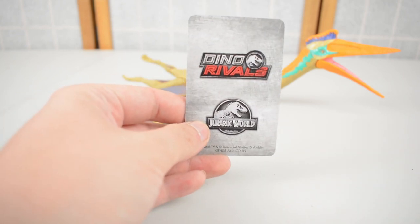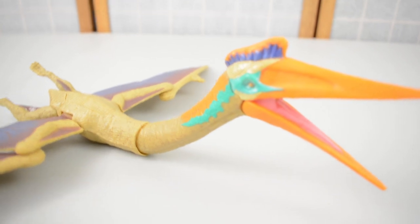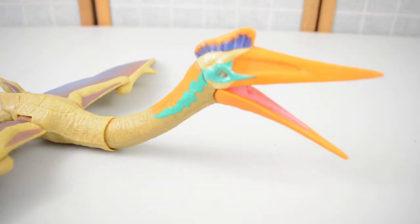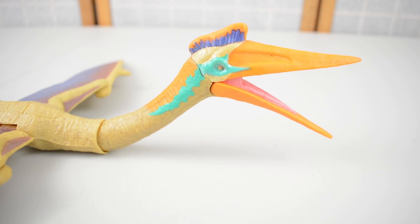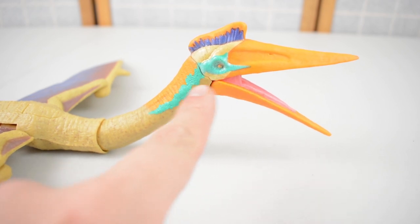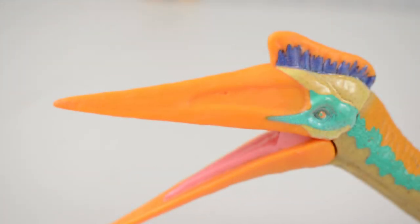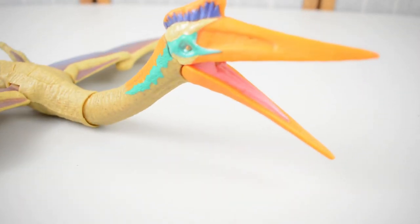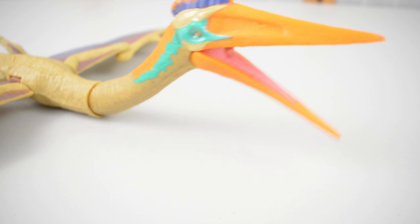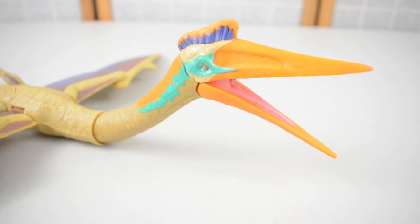This figure has got that lovely Dino Rivals logo on the back. Looking at the beak, you can see some astounding details — really nice green striping combined with orange stripes, nice feathering on the quills on the tip of the head, and a really nice strong long beak complete with pink details inside.